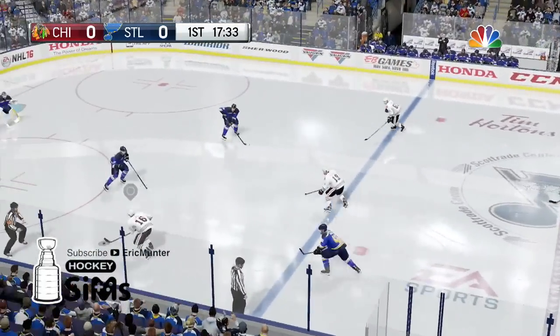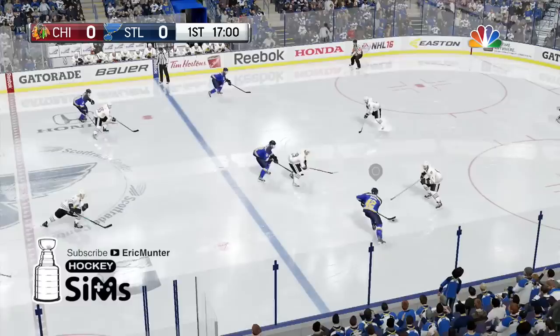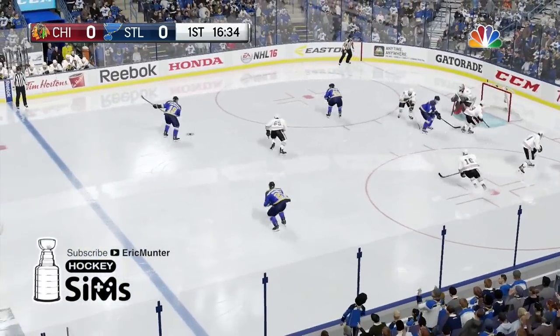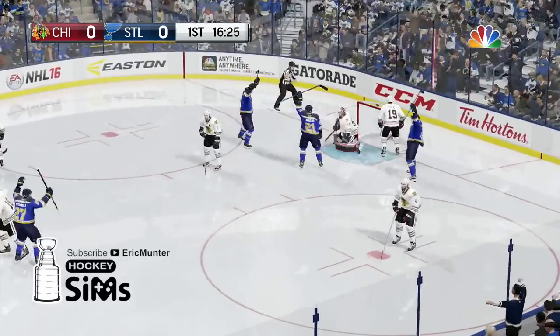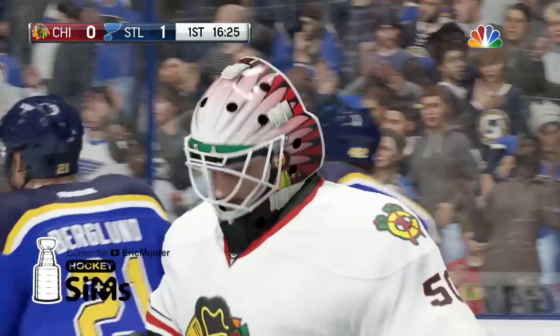Hawks push the puck the other way, a 3-on-2 if they hurry up, but it's broken up by a good stick by Bowmaster. Countering now, it's David Backus on the right wing. Tries to make a move onto the stick of LaTerra. To the back, now it's Bowmaster, shooting, block, rebound — scores! Backus in front of Crawford bangs it in, it's 1-0 Blues!